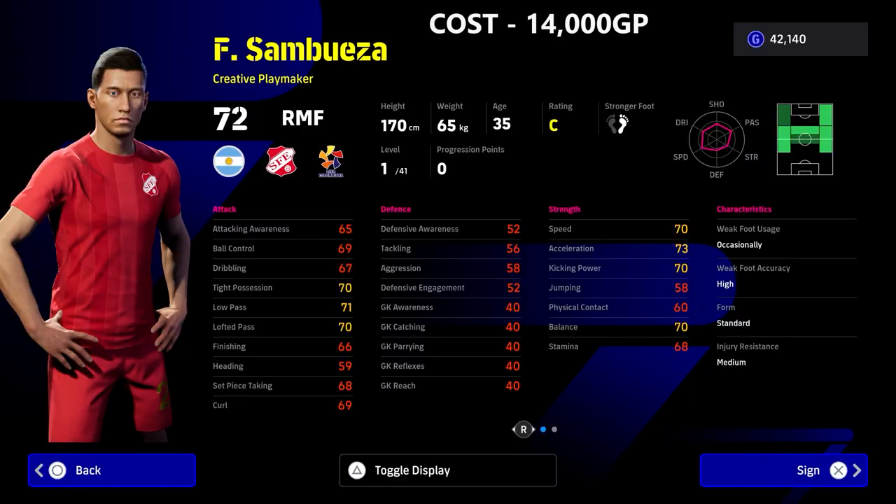First up we have Sambuiza — this guy is a beast, he's very cheap and he's a creative playmaker with everything you could possibly want. Now, I have seen people in the comments say you should play this player here or there. Yes, you can play right wingers as a right midfielder and vice versa, but I am judging this series predominantly by the players' listed card positions.